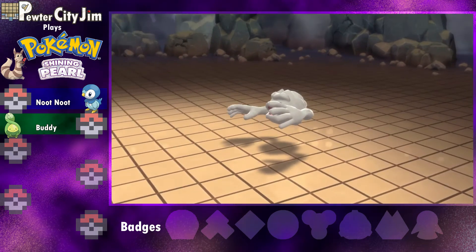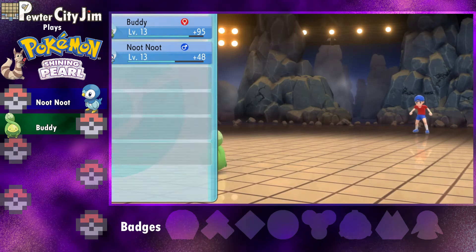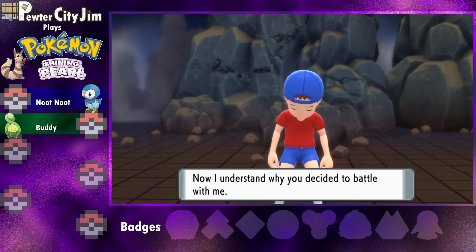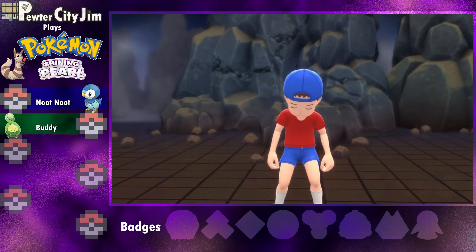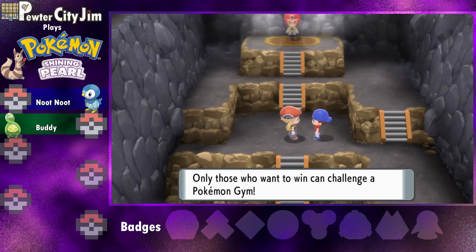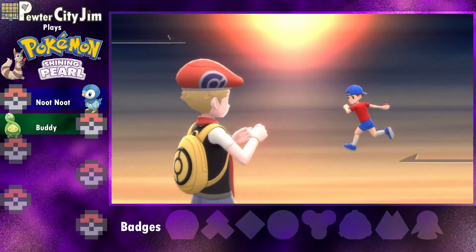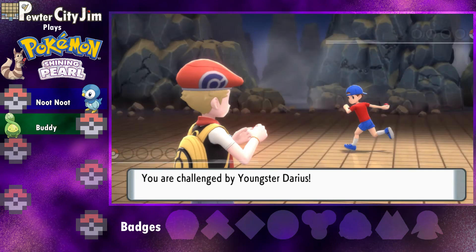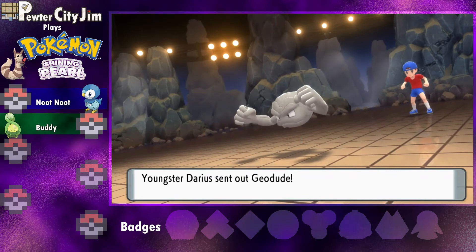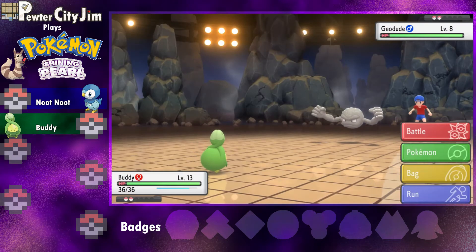I feel like Buddy is going to be able to take out this whole gym single-handedly, which is impressive because he doesn't have hands. Okay, Jonathan down. Youngster Darius — that's cool, I have a really good friend called Darius. If you're watching, Darius, sorry — I'm about to beat your in-game counterpart.